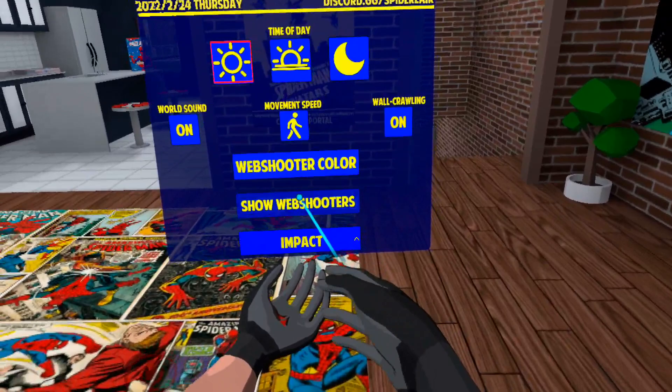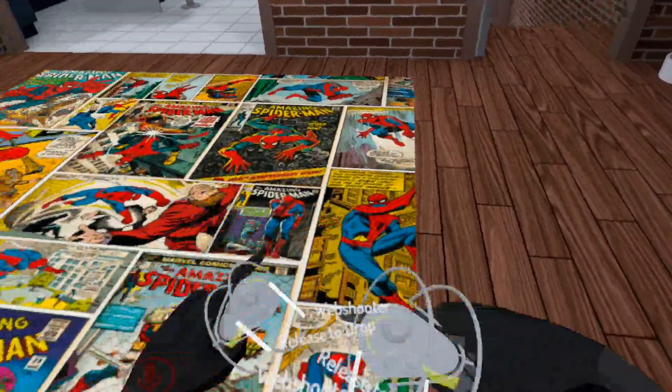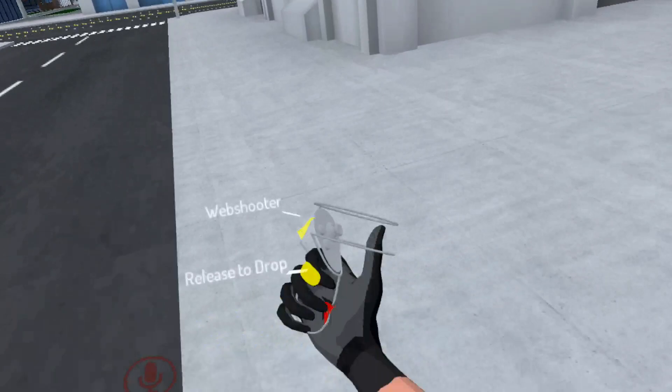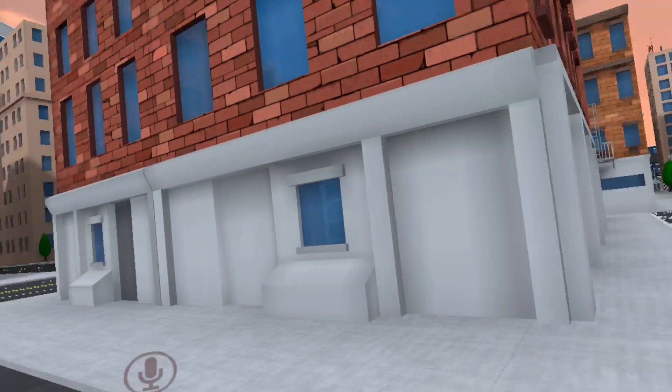The very first thing you want to do is flip up your hand and make sure that this is off, because the little spidey symbols right here are ugly. That's step number one — if you keep them on you're gonna be bad.